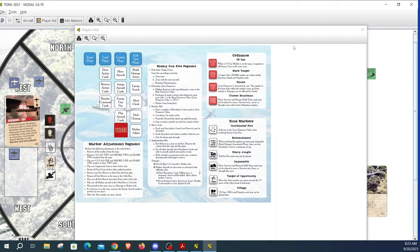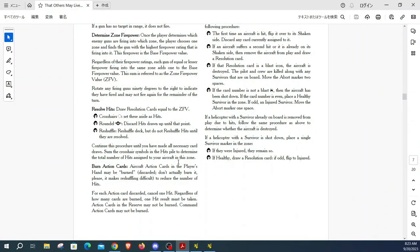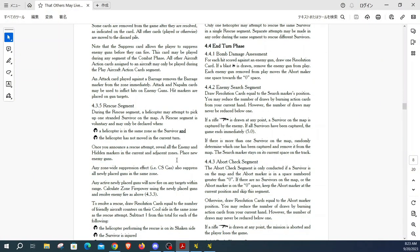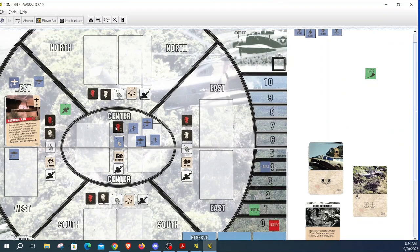Next is the rescue phase and we can conduct a rescue. Once you announce a rescue attempt, you reveal all enemy hidden markers in the current and adjacent zones. We flip them over: the center zone reveals two guns. North was zero — good. East has one gun. And south has a plus marker, which means we have to draw another enemy marker and add it to the number on the reverse side — that's two additional guns to place.